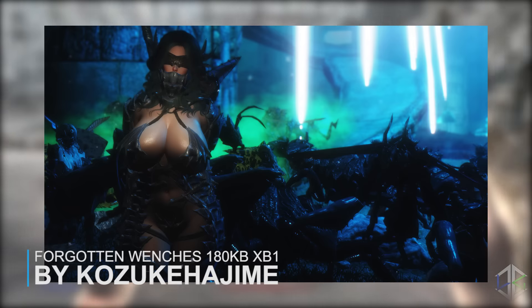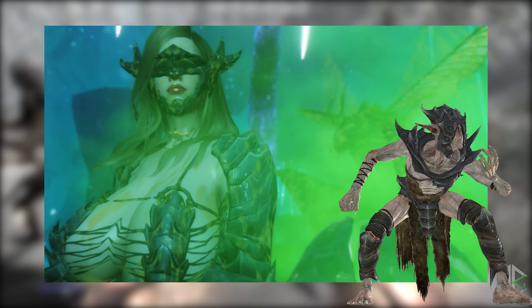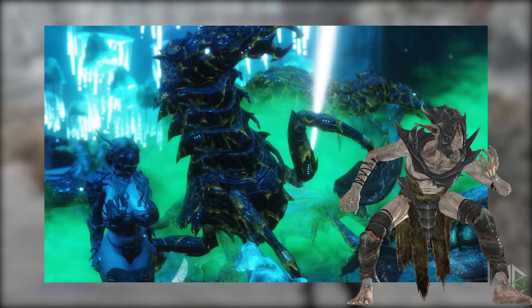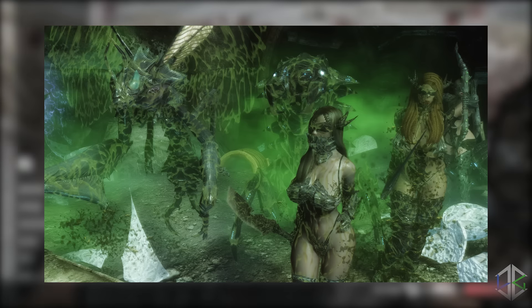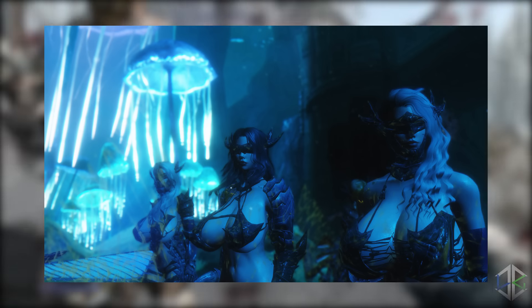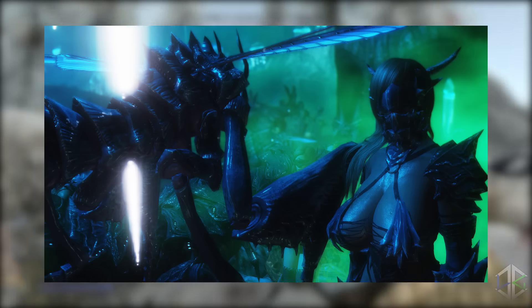Our next mod is a strange one called Forgotten Wenches. The mod changes Falmer's racial ability so that when they die, a forgotten wench will spawn. This affects every Falmer, but you can toggle the chance of the spawn if you want to. The wenches come with custom spells, perks, AI and combat classes, meaning there will be no conflicts with other mods that change vanilla AI combat behaviour. The mod doesn't change anything else like Falmer level lists — it only makes wenches spawn when the Falmer die. If the Falmer die, the wenches will be allied with any other Falmer in the area, so they will always fight against you. A strange mod that adds something a bit different to Skyrim.